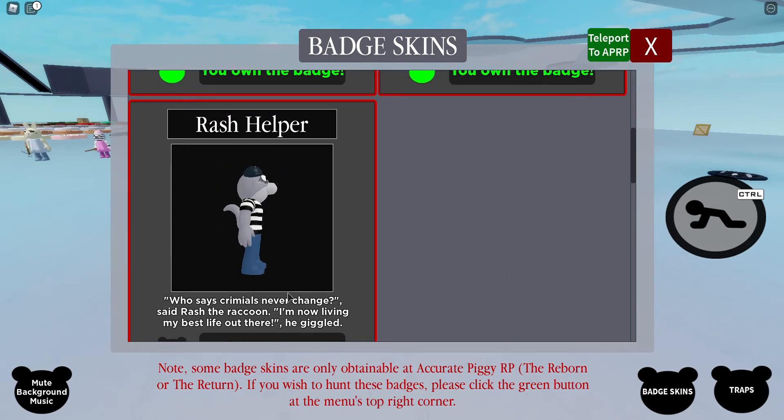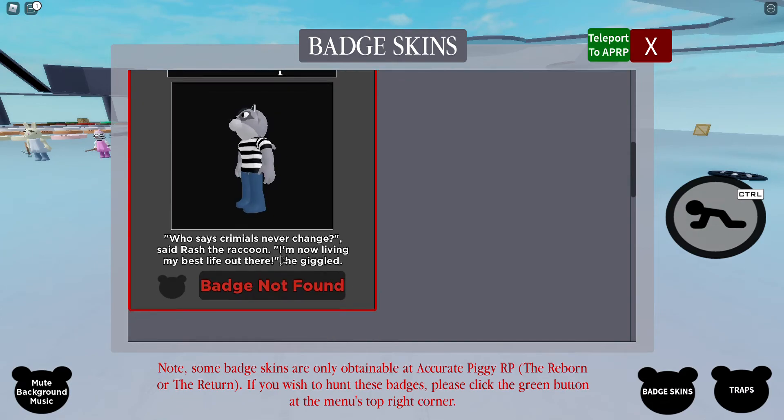Who says criminals will never change, said Rash the Raccoon. I'm now living my best life out there, he giggled. So basically today I'm going to be showing you how to get the Rash Helper Badge Skin inside of today's video. So let's get started.